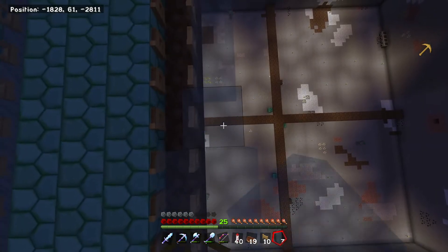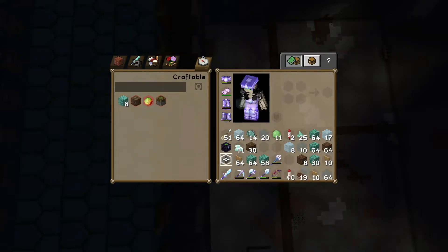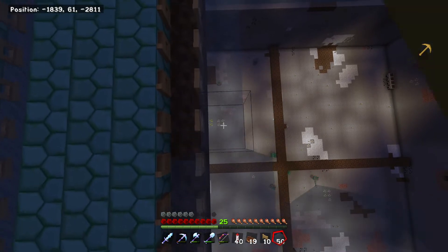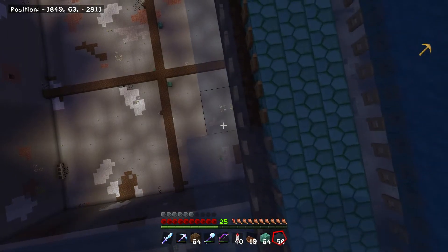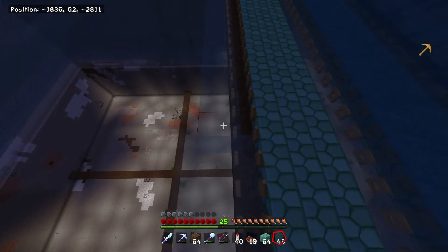If the worst comes to the worst I just have to set it on peaceful and then put it back to hard, and that sort of starts them up again. Because they spawn immediately, which means these spawning bays are working. Will I finally have a fully functioning guardian farm? It's so much easier to just do it like this.